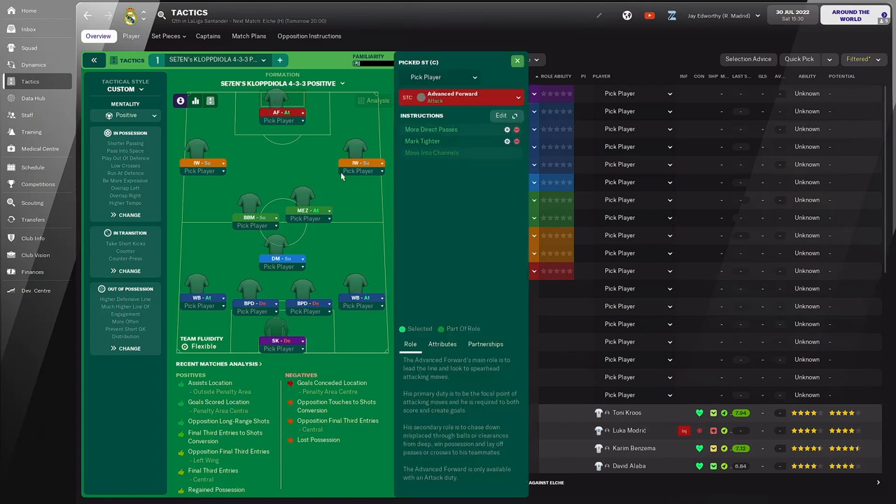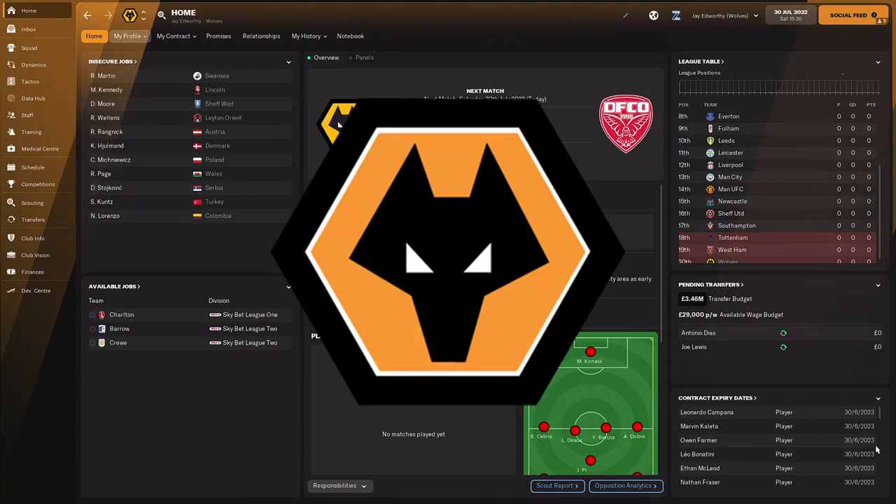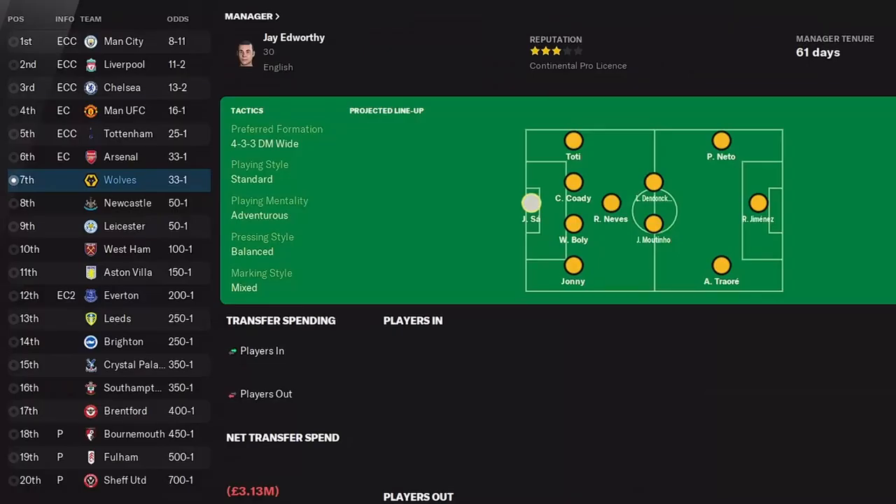For this simulation we're using five different teams, simulating through the 2022-23 season — a blend of top, mid-table, and lower league teams, as well as a mix of foreign and English-based clubs. First up is Wolves, normally around the higher end of mid-table, predicted to finish seventh in the Premier League. It'll be interesting to see if this tactic allows them to break into the top six or even the top four.